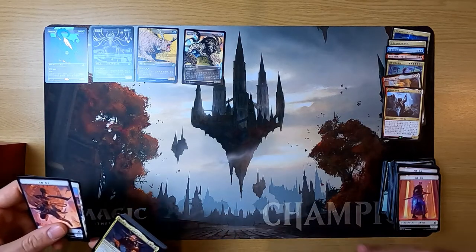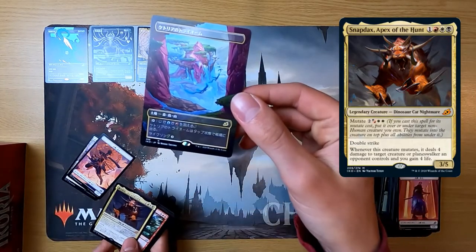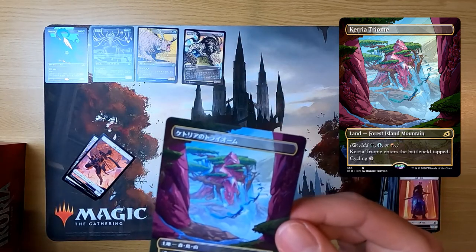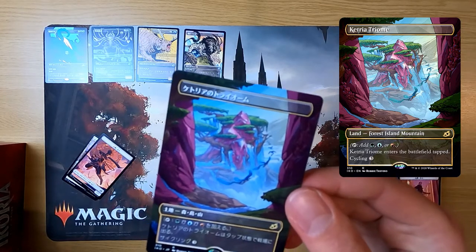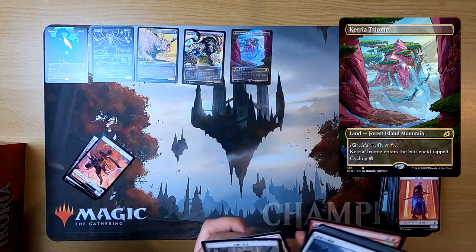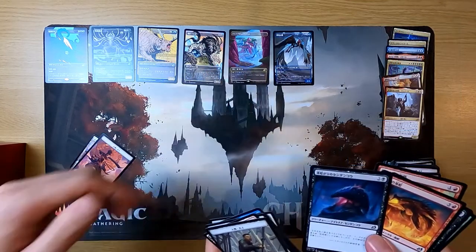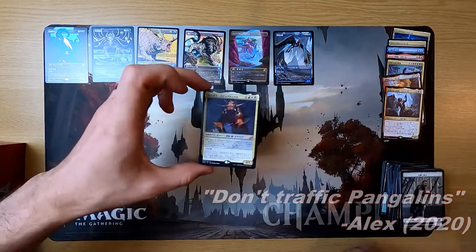They pull the Sultai Triome land — Alex notes that 'Triome' isn't actually a real word. Another pull is described as having the most eyes and most Lovecraftian art of any rare in the set. They find a one-eared mutate card with trample, and Martin is accused of nose-shaming the alternate art card. They also pull a Vivian card, which prompts a groan.